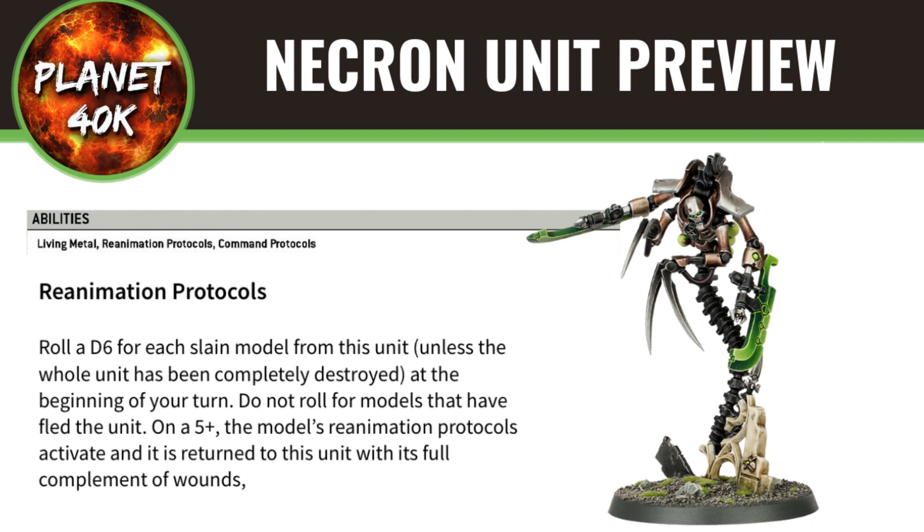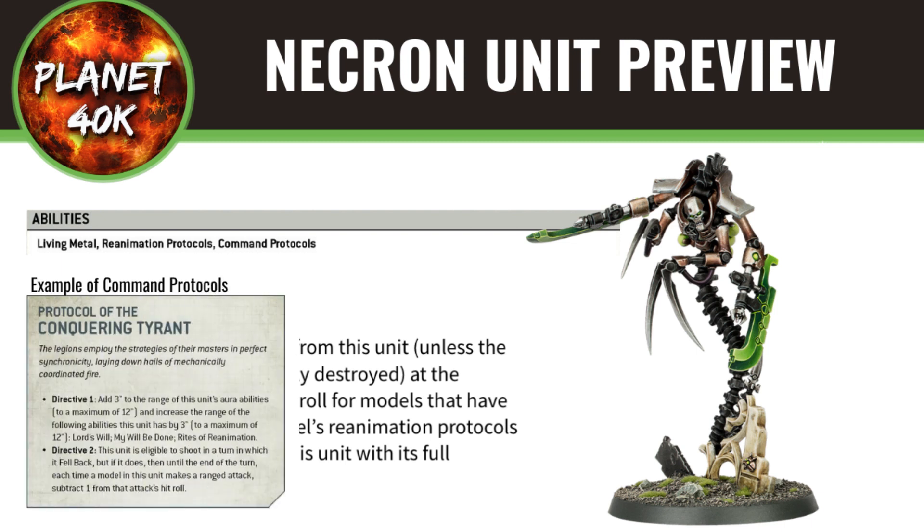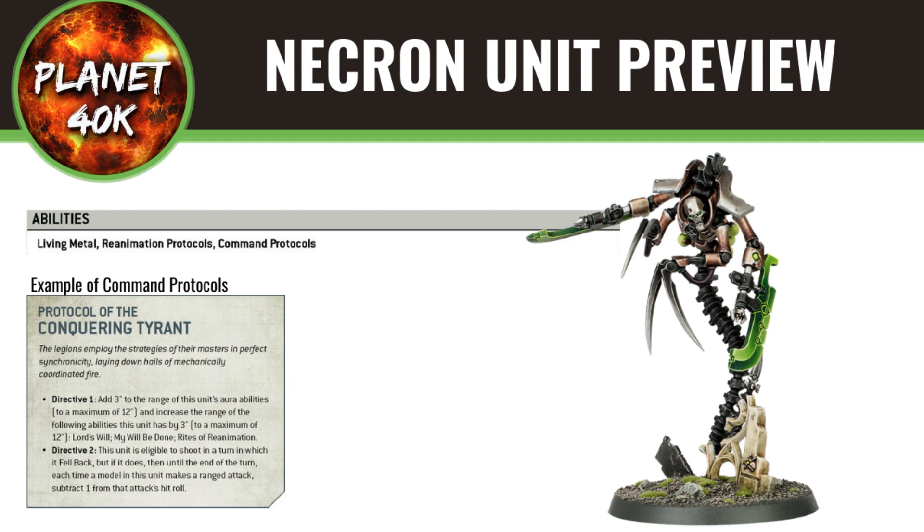They've also got Command Protocols, which was one of the new abilities shown in the video. Each turn you get to decide on one of two directives — like Chapter Doctrines for Marines or Combat Drugs for your Drukhari players. You basically get an army-wide ability every turn and choose one. The only units that don't get it are the Ctan, as they don't have the keyword, and nor do Dynasty Agents. I'm not quite sure what a Dynasty Agent is — let me know in the comments. Is it like a Necron version of an assassin model?